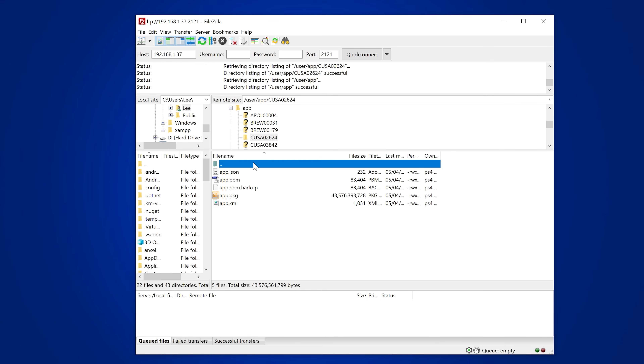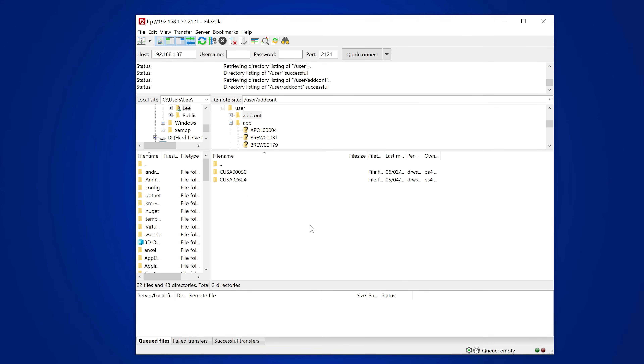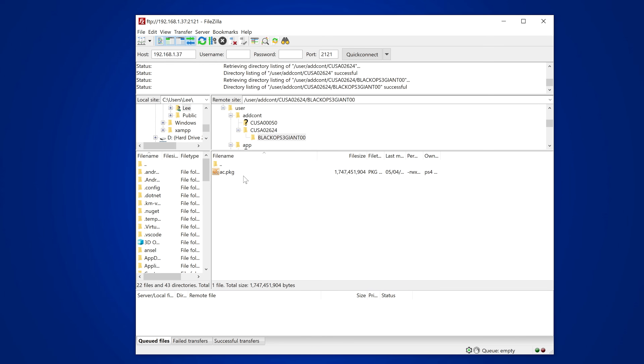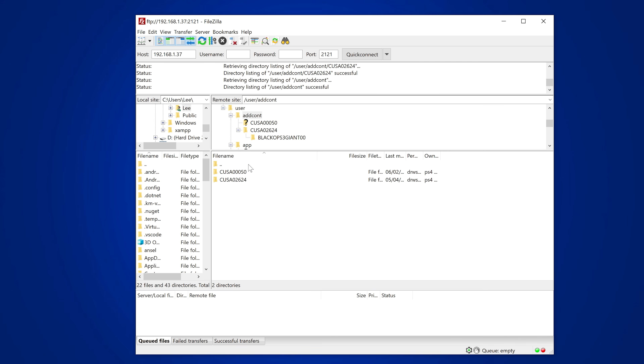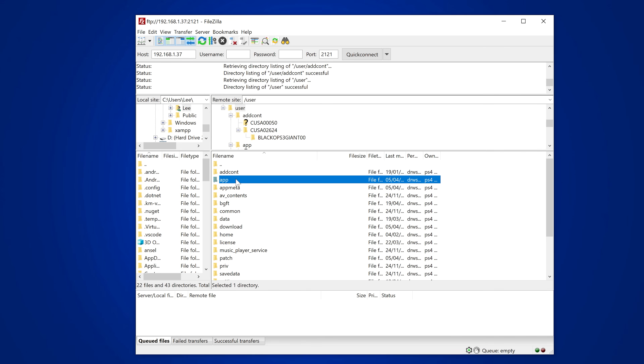For the DLC, if we go back to the user folder, there is the add content folder — add C-O-N-T. If you go in that folder, this gives you all the DLC. We've got 02624, which is DLC for Black Ops 3, and inside that we've got the Black Ops 3 Giant map. The ac.package file in there is our DLC package file for Black Ops 3. So DLC is found in the add content folder, and the actual games and main apps are in the app folder.